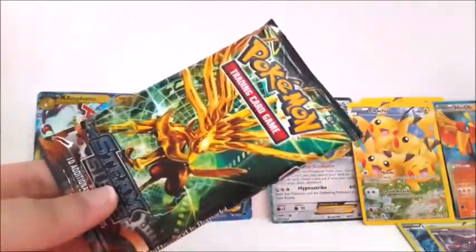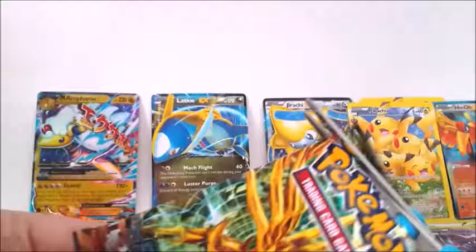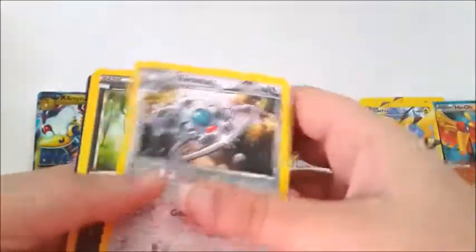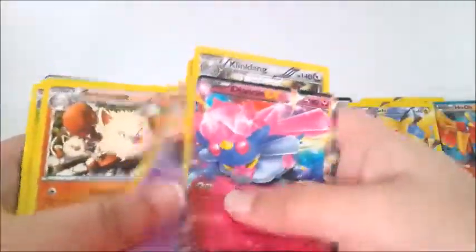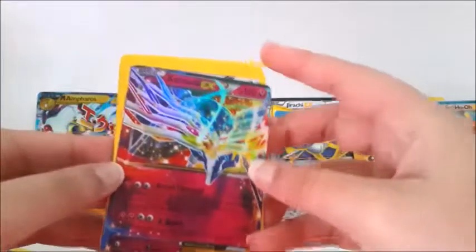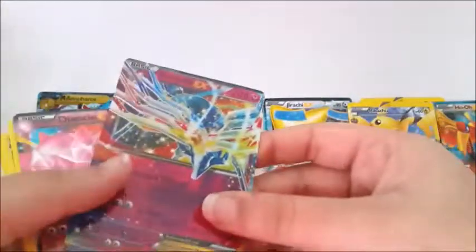Now it's time for our last pack and this is the Xerneas pack — I might have forgotten to say the pack names earlier. This one is Volcanion and this is Yveltal. Here is Xerneas and it's a golden version of Xerneas. We have a Diancie EX and I don't like the colors in this one. Then the holo is a Xerneas EX — this is the first Xerneas EX I got in this whole booster box. I haven't started my second one yet, so this is pretty rare too.